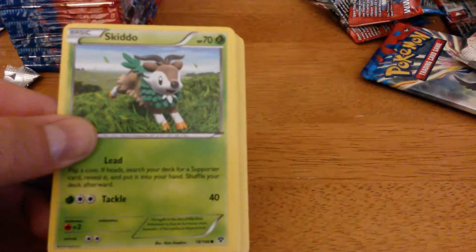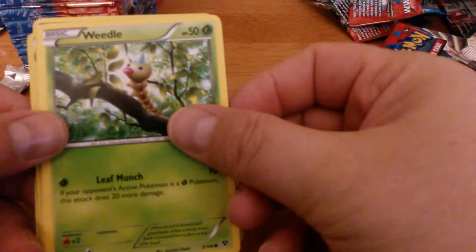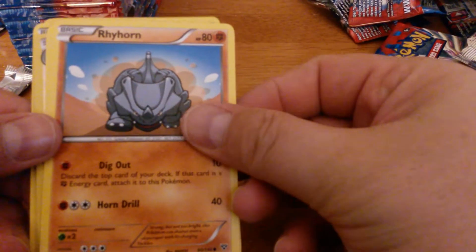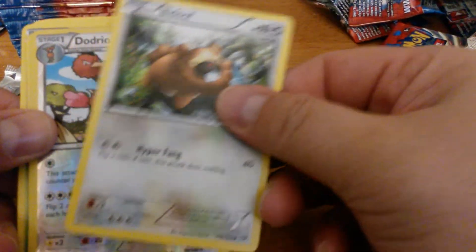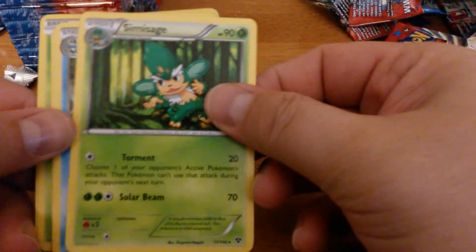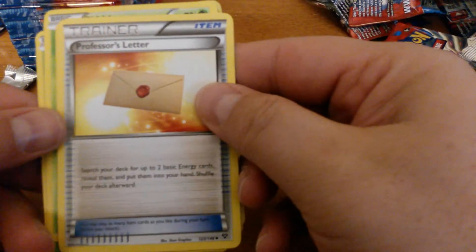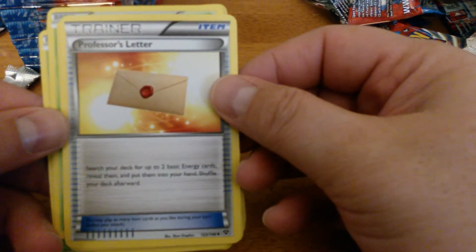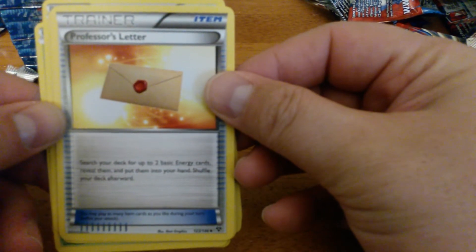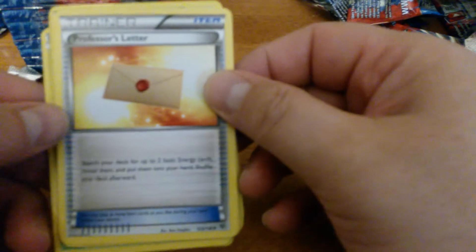Last pack from the right-hand side of the box: Skiddo, Scatterbug, Weedle, Rhyhorn, Bidoof, Reverse Holo Dodrio, Simisage, Frogadier. Three Professor's Letters in a row! Maybe it's not as difficult to find — maybe that other box was just a bad box. Lunatone and Skiddo. The right-hand side of the box was really good for us: three EXs, three Professor's Letters, two regular Xerneas.